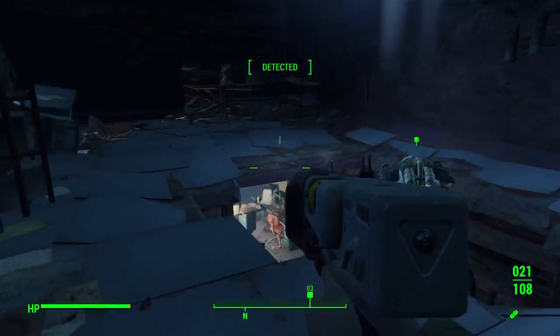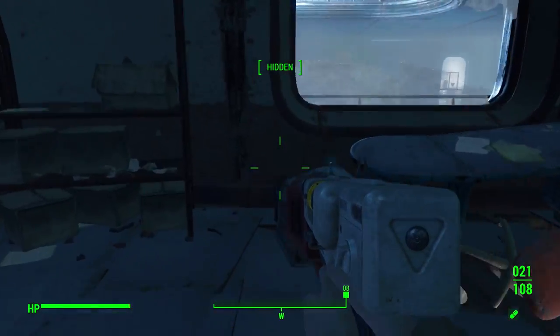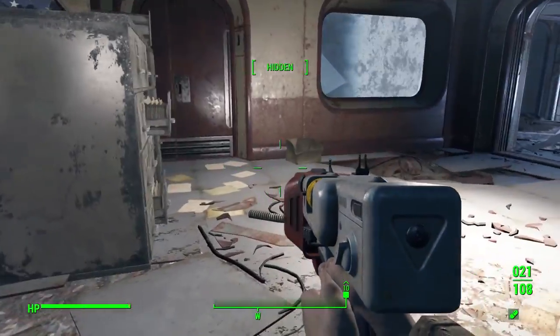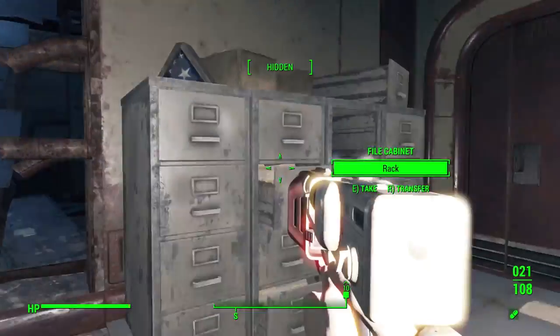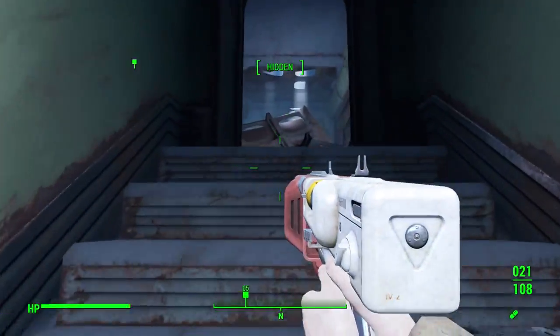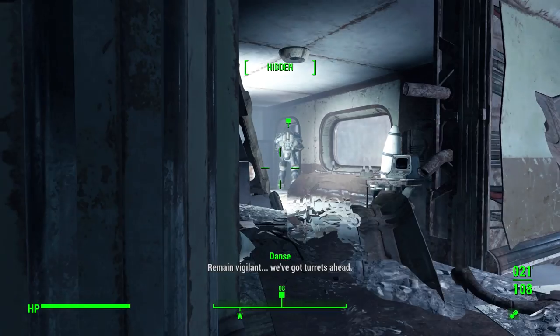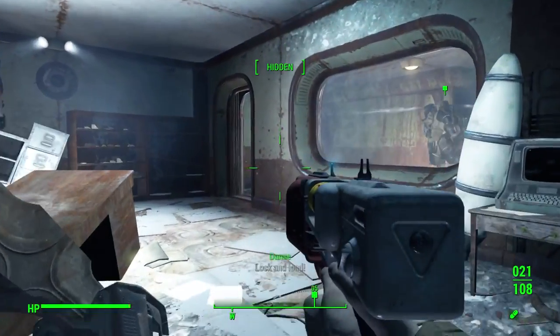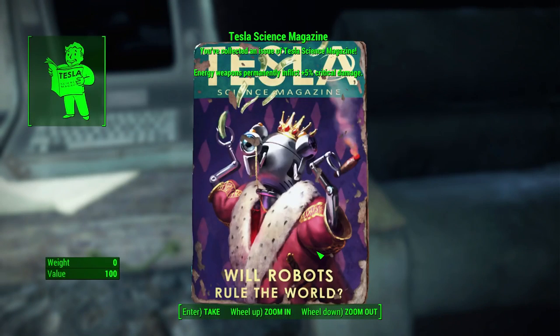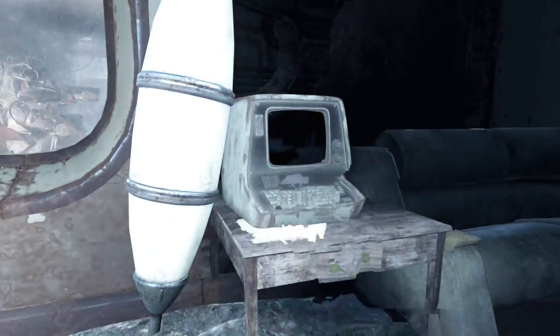Let's keep going. Paladin Danse: 'There's one thing I've learned — I've compromised most of the facility.' One thing I've learned is when it seems like they're trying to rush you through a place, they actually heavily reward you for taking a second and looking around. I'm playing a 90 FOB by the way. I've got turrets ahead. Look at the size of this weapon — it's freaking giant. We have a Tesla Science magazine which permanently inflicts 5% extra critical damage with energy weapons. Very cool. There's also the CEO's terminal here which I want to check out.